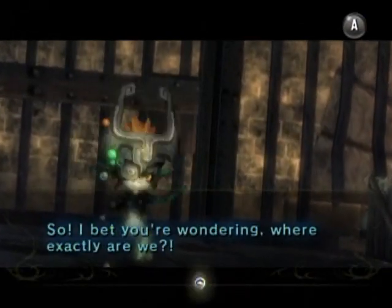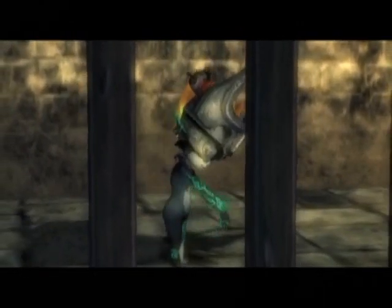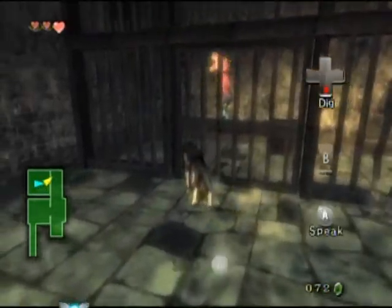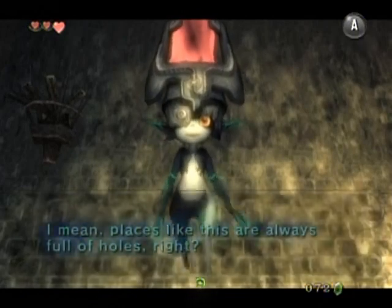The controls for Wolf Link here are pretty much the same as Link. You can look around with the C button, lock onto things with the Z button, break things by swinging your sword — I mean biting at them. In this case it's biting at the air because there's not really anything here. You can Z-target and talk to her. You can press down at certain spots to dig, like so. This is down on the D-pad of course, not the control stick. You've already been playing for like an hour or so.